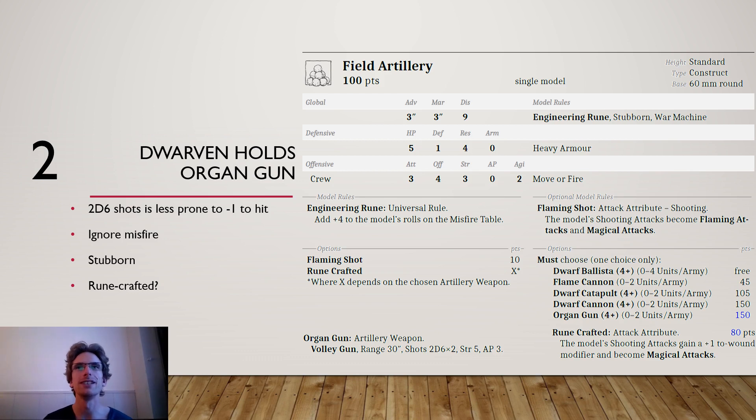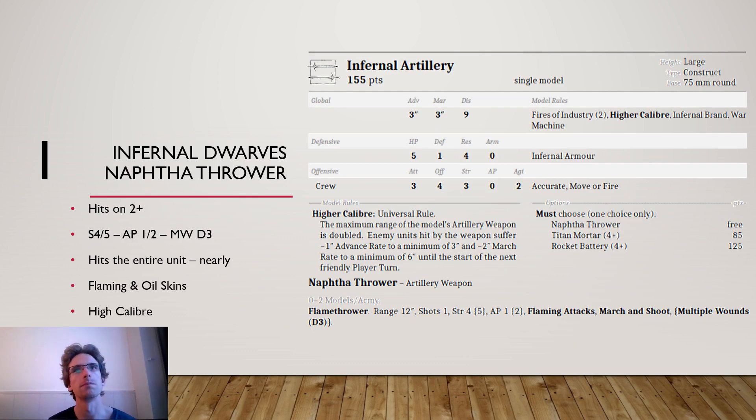Then the best war machine in 9th Age — for me it has to be a dwarf, and it has to be a flamethrower: the Infernal Dwarves Naphtha Thrower. Flamethrowers are amazing in 9th Age. The advantage is that they always hit on a 2+. It has strength 4, strength 5 at short range, AP1 at long range, AP2 at short range, and multiple wounds D3. That is quite impressive.